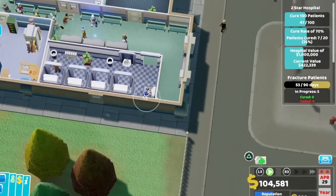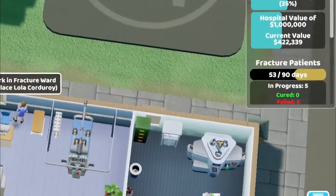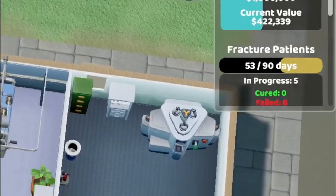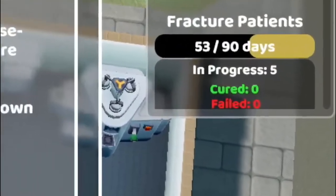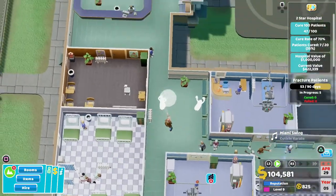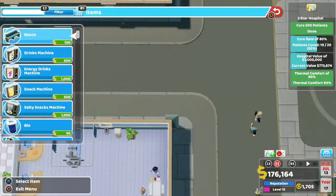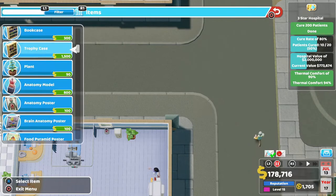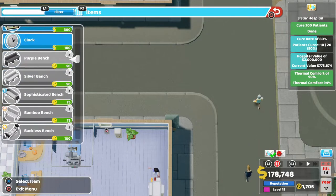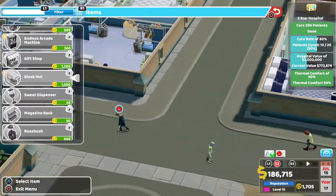Every now and then the game hits you with a challenge, like heal 10 patients with fractures. This may really test your staff and machinery. Completing those will give you both reputation points and kudos — a weird name. Kudos is the currency that unlocks new bonus items that you need to build, items that can elevate your hospital: paintings, coffee machines, and a lot more.